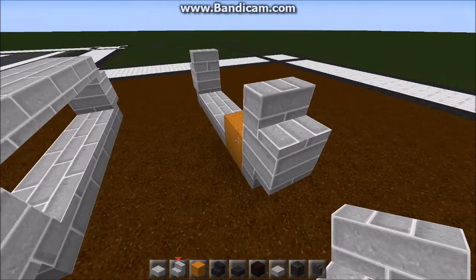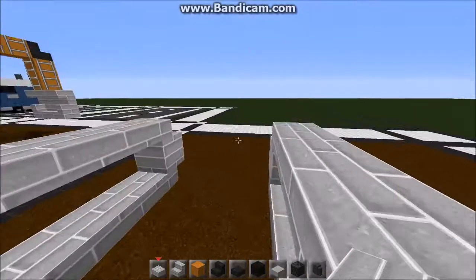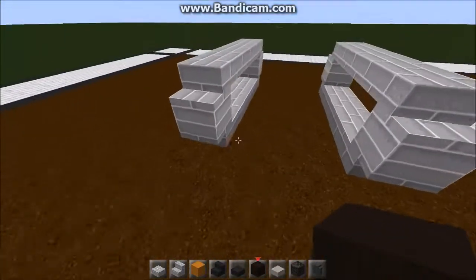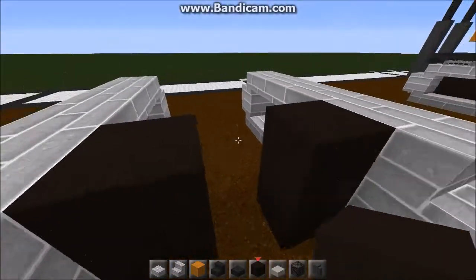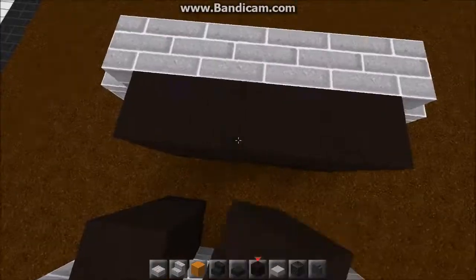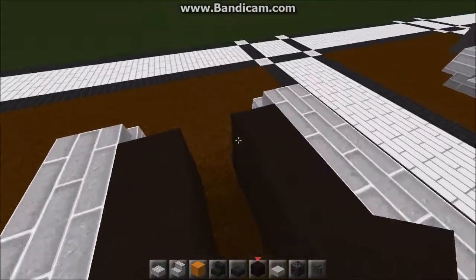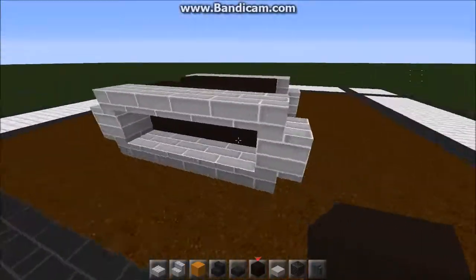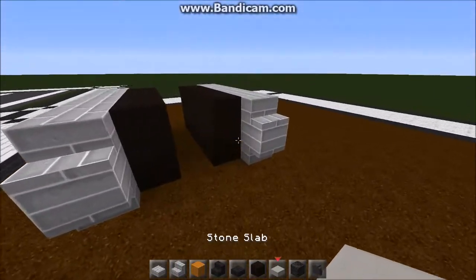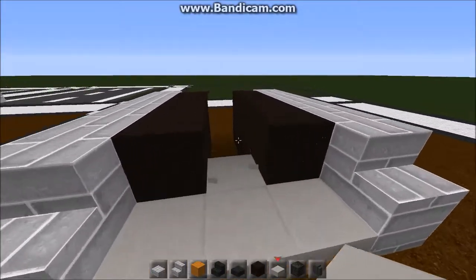Stairs like that, and then slabs across the top — so that's the tracks done. Now you need some black wool or some dark block that you can use to block off the tracks a little bit so you can't see anything underneath like that.